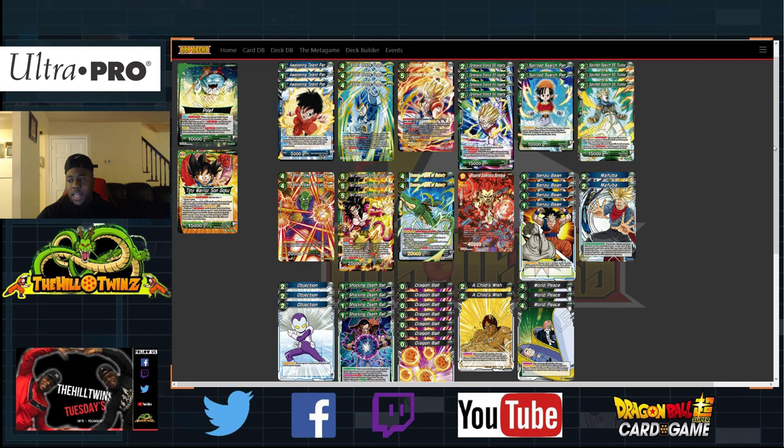We have four of our 10Ks — Defensive Stance SS Vegeta. This card is going to be our green 10K, super combo. Sparkling five — when you have five cards and the Sparkling, you can use him, draw a card, and get his automatic zero-cost 10K combo for that battle. He is one of the new zero-combo-cost 10K cards. We utilize him more because we're not an awakened leader that requires life — we require Dragon Balls. So we can start utilizing this card as soon as we have five cards in drop, which is very important.